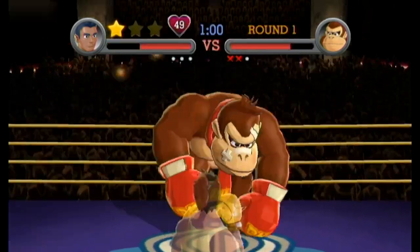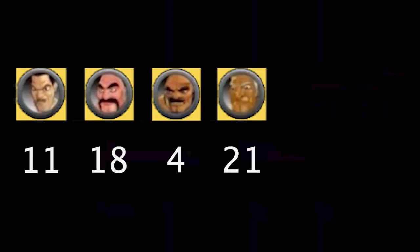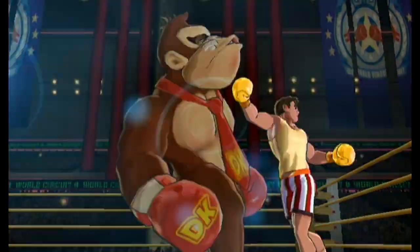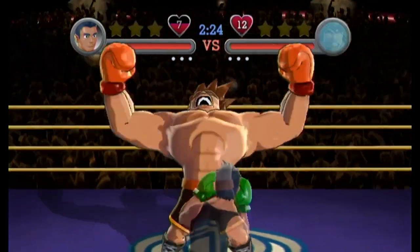Before looking at the final 4 fights, let's do a recap on the 6 previous fights. Aran Ryan took 11 punches with not much hassle, Soda took 18, Bald Bull took 4 with the same idea as contender, Macho took 21, and Sandman and Donkey Kong both took 6 punches total. So with that out of the way, it's time to look at possibly the biggest joke in our quest: Giga Mac.